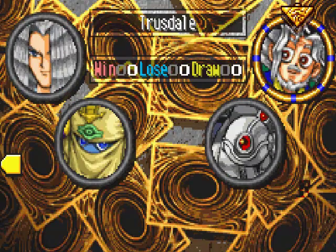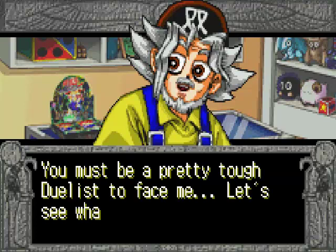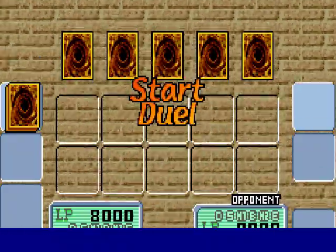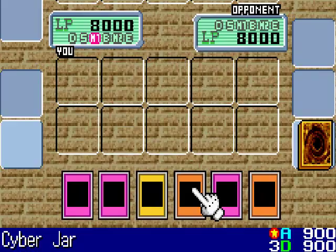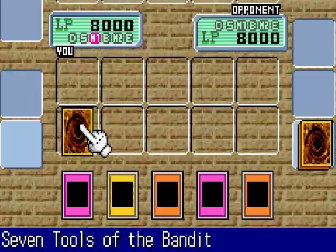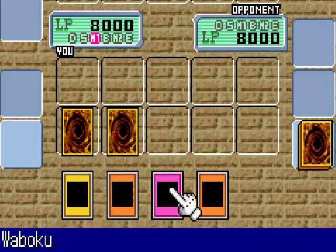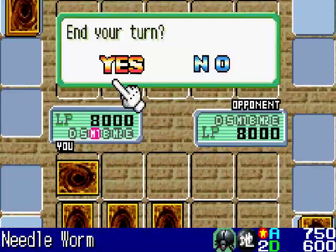But today I want to battle Truesdale first. I'll start off the duel with Seven Tools, Magic Thorn, and Waboku face down. And my Needle Worm face down in defense.